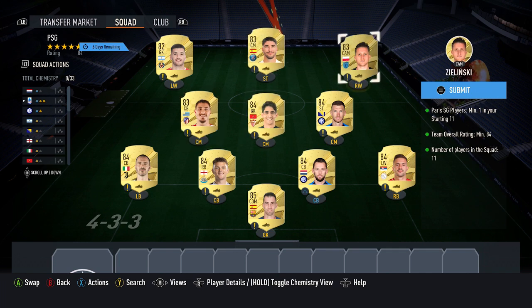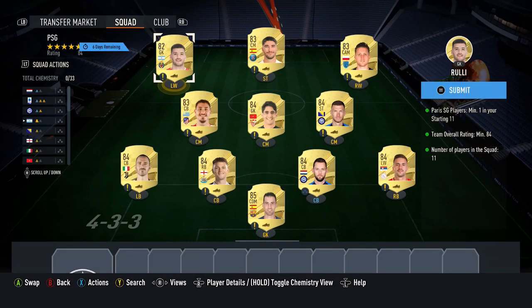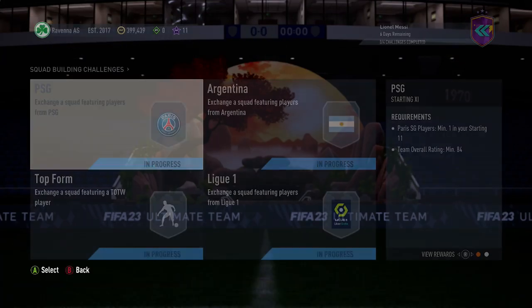After that, you want to pick up three 83 cards at around 850–900 coins each. Also pick up the PSG player here — he's around 850–900 coins as well. Finally, pick up any 82 on the game; there's an absolute ton. You can pick one up for around 650 coins, like Ruli — picked him up at that price. If that price moves, just pick up a different 82. That completes the first squad.